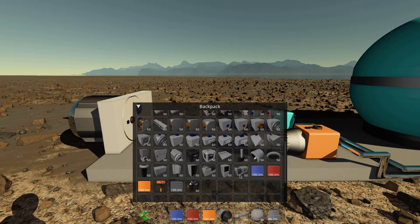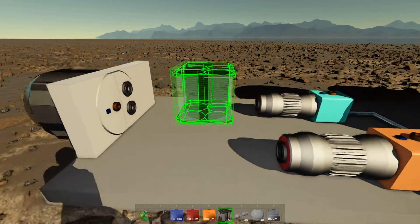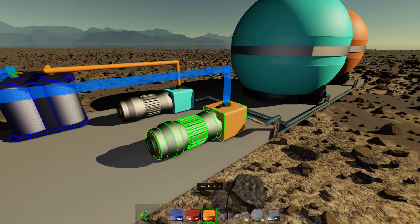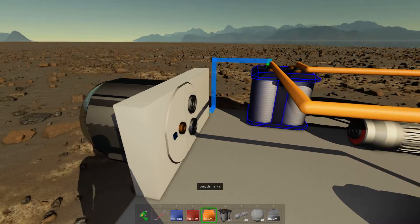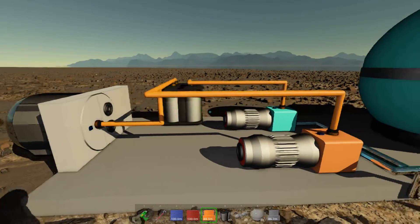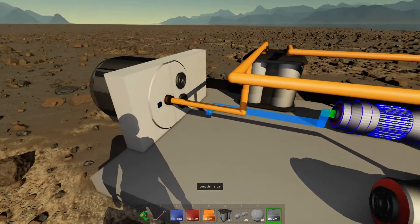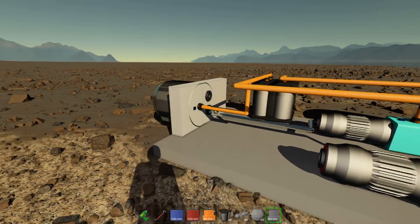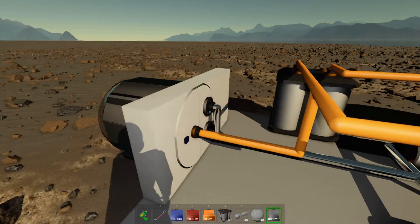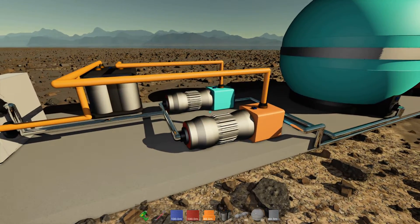Let's add a high voltage battery because we're going to need that. Let's put it here for now and connect the turbopumps to the battery as well as the thruster. We can also connect the fluid to the thruster — it doesn't matter which side, as long as both fuel and oxidizer end up in the combustion chamber.